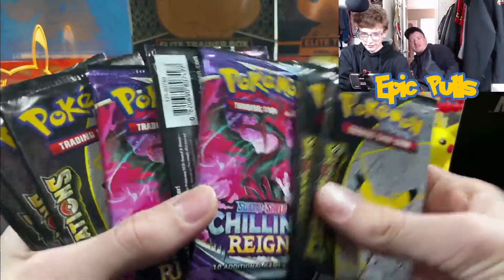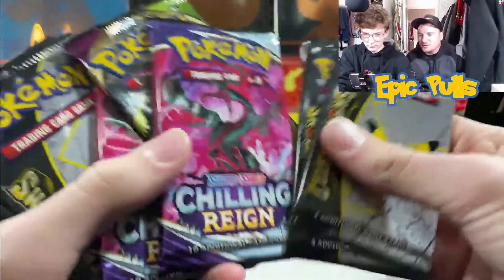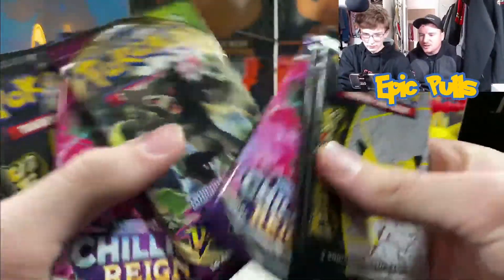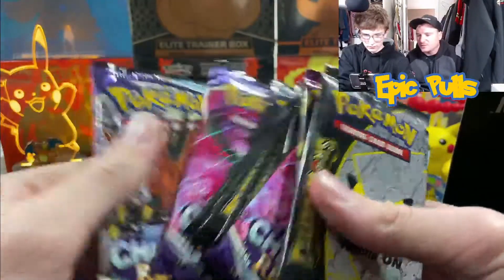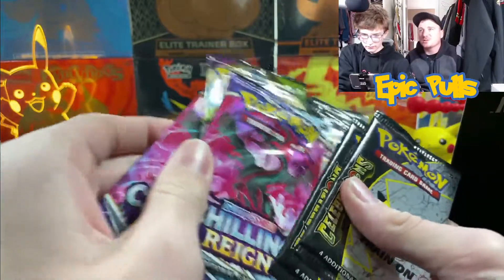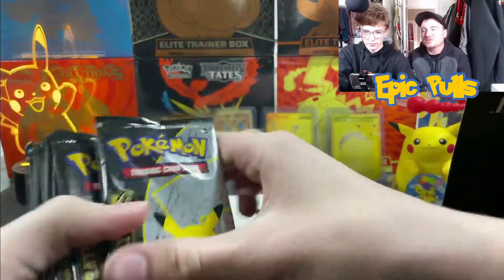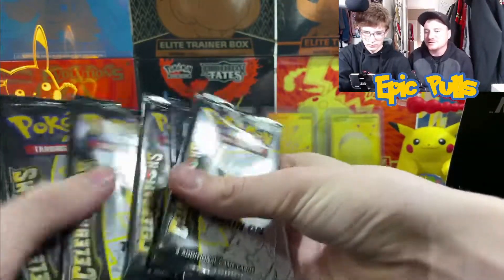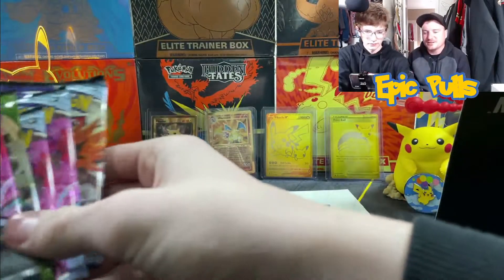It should have 10 packs of Celebrations. It's got a Vivid Voltage, two Chilling Reign, and I think maybe another Chilling Reign — yep, a bunch of Chilling Reign in this ETB. Normally get some Darkness Ablaze and Battle Styles, but I guess you take the sacrifice of no Darkness Ablaze for also not having any Battle Styles. Counting them out: 10 packs. So let's get this thing started.